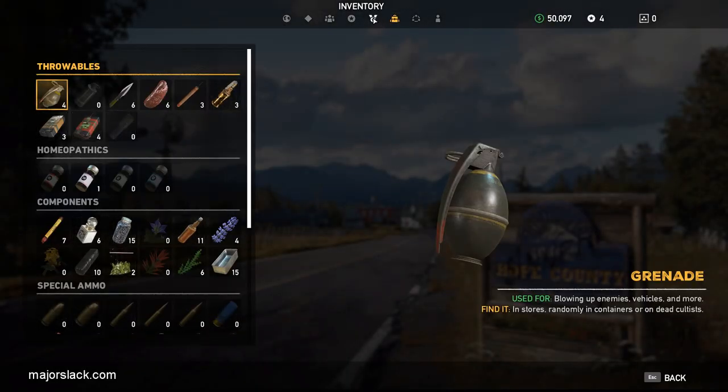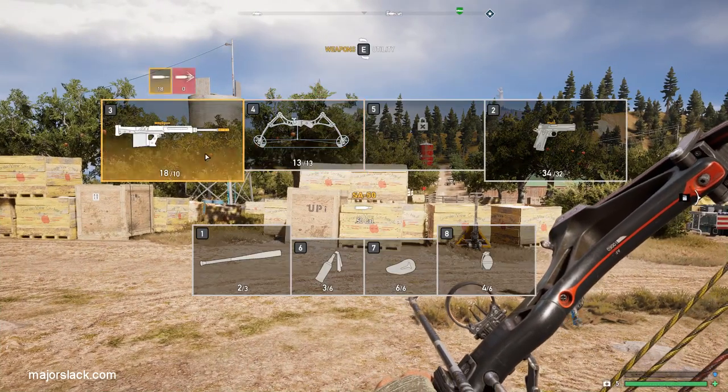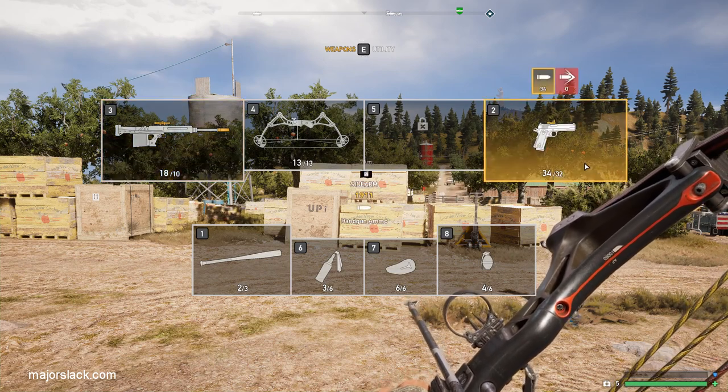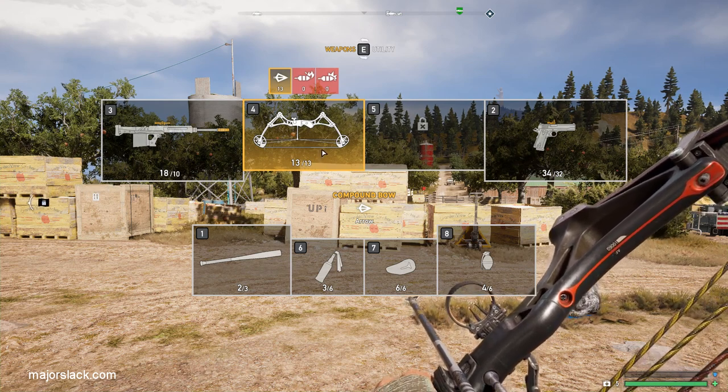The final perk is Additional Holster. This is just a matter of protection — you want to carry another weapon besides your bow. It also gives you options for how to kill animals. As you noticed, I didn't kill the bison with the bow — I used the light machine gun. The Additional Holster perk opens up a third weapon slot, which helps tremendously when hunting for money.